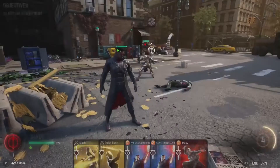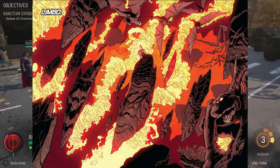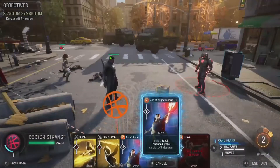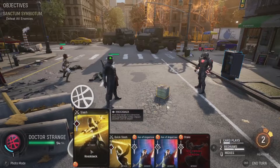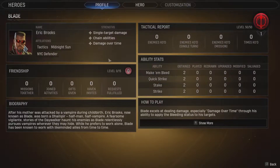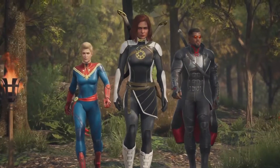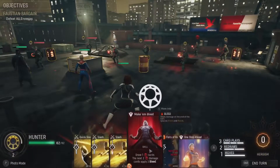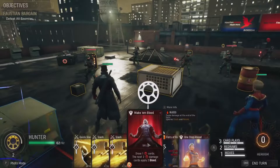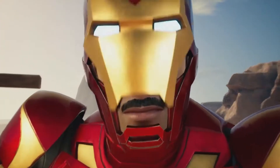Next location on the list would be Limbo, otherwise known as Otherworld. Magik is currently the ruler of Limbo, and in game she's pretty much our fast travel guide — when moving from place to place in a hurry, we actually walk through Limbo itself to get to our next destination. It would make sense if Lilith were able to tear her way into Limbo, which is filled with various kinds of dangerous demons, and we would need Magik to allow us to take the fight to her there, because no one knows Limbo better than she does.